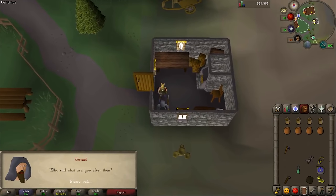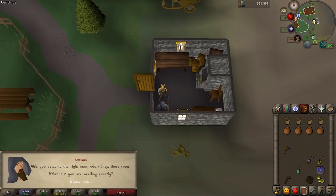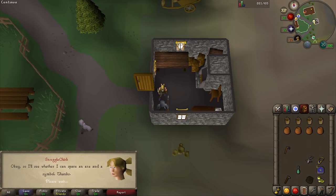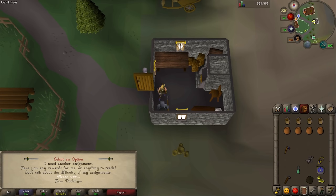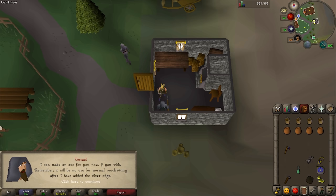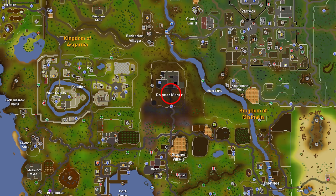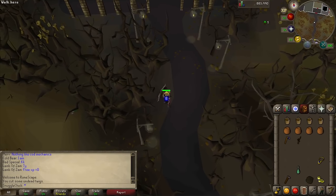Talk to Turael and say "I'm here about a quest." Turael says he can make you a special axe if you give him a Mithril Axe and a holy symbol. We happen to have both, so just talk to him again. Say you're here about the trees and you'd love an axe, and he'll give you a blessed axe. Head back to Draynor Manor but don't go inside yet. Find one of the undead trees and chop it with your new axe and you'll get some undead twigs.